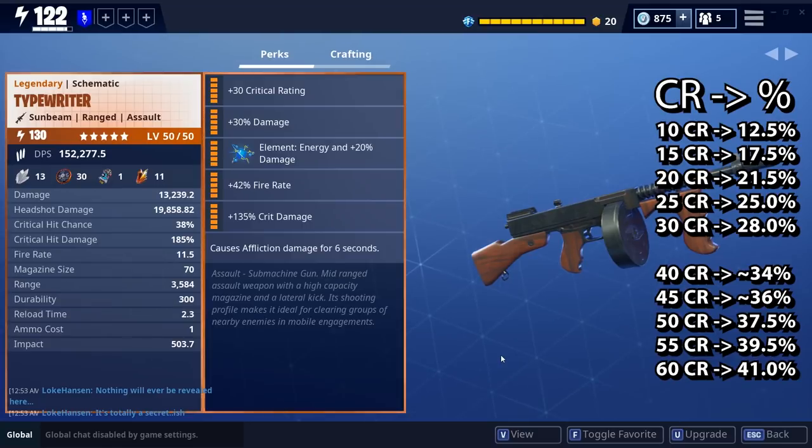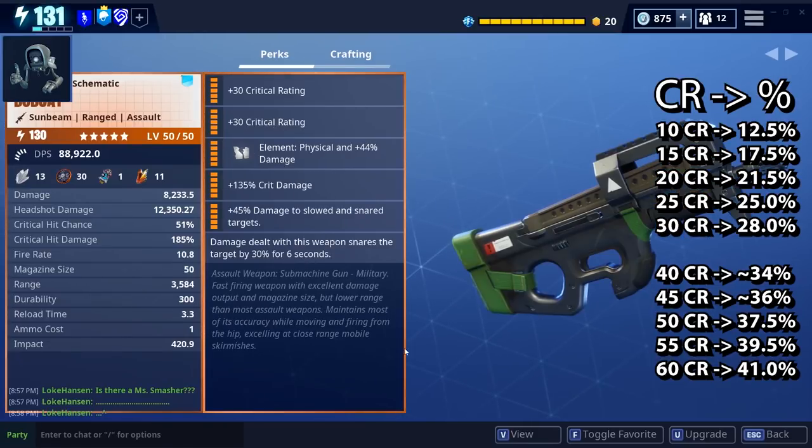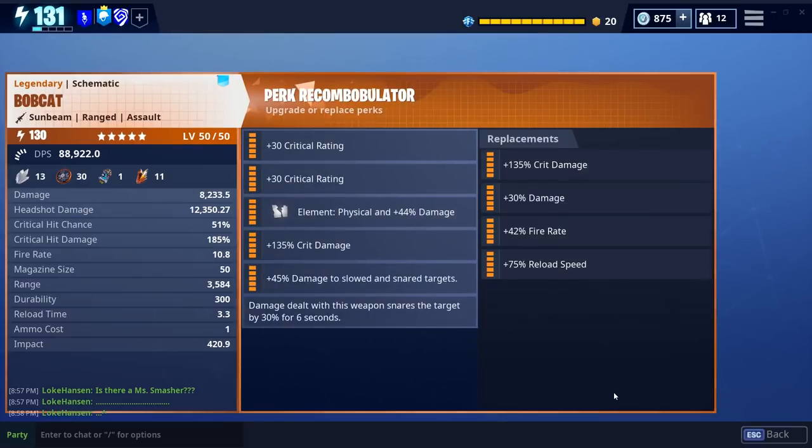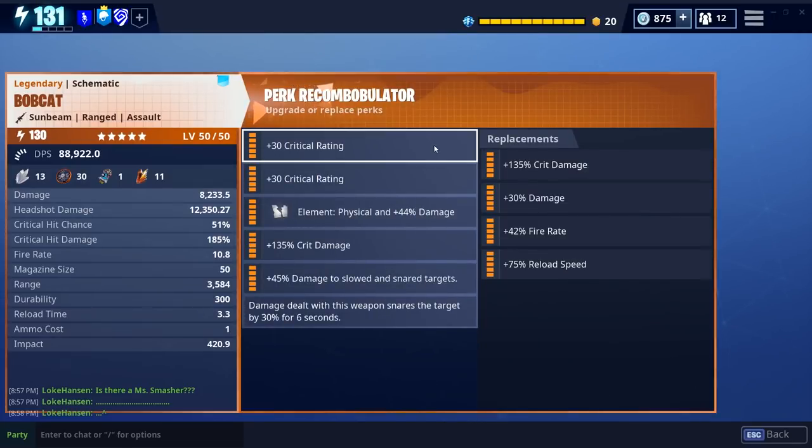The critical rating compared to the percent additional chance to critical hit is shown here. 10 critical rating gives you 12.5% additional chance to crit, 30 gives you 28%, and 60 crit rating only gives you 41%. What this means is that the first critical rating you get gives you a huge boost — a massive increased chance to crit — but the last ones give you much less.